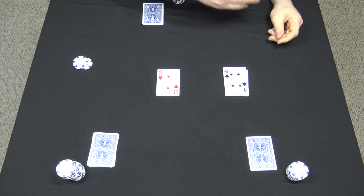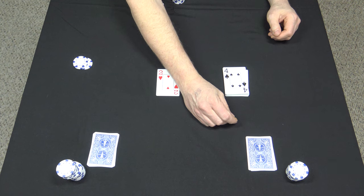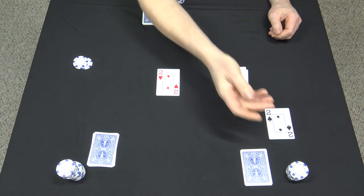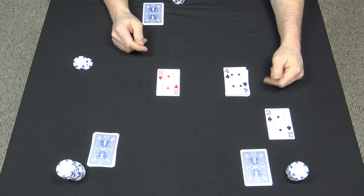Now action in this game goes clockwise, so left of the dealer. This player needs to start turning over cards until he beats this four. He just turned over a wild card — he can claim this as an ace. Ace beats the four, so it's his turn to bet.